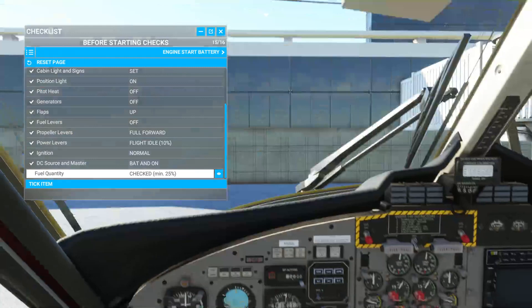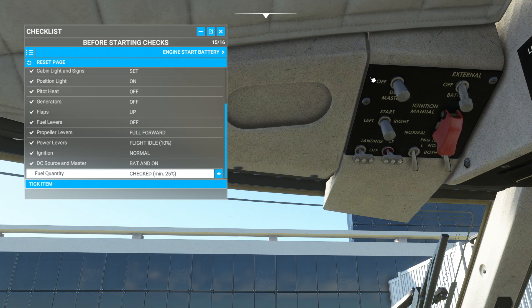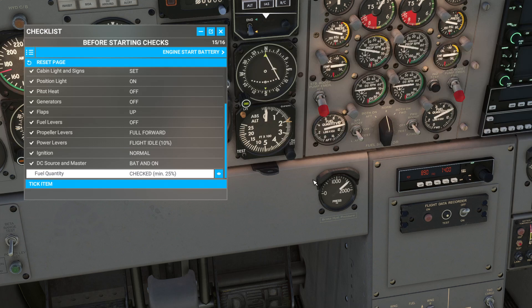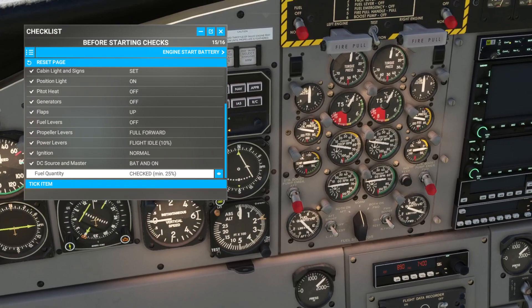I've got to turn the master on to see that. So this is your master here — it's off right now, DC master it says there. There's the fuel quantity. It might be offset with FS Economy and sometimes it messes, but it looks pretty good. I've got 88% — 400 and 400 gallons, so she's got a lot of fuel. Check: minimum 25%, we're good there.